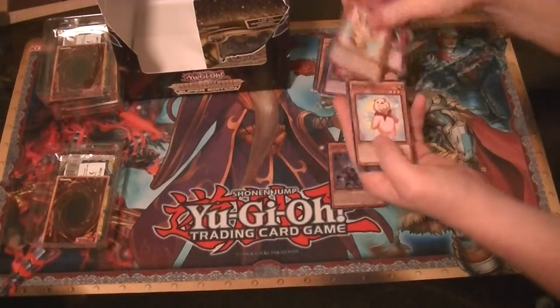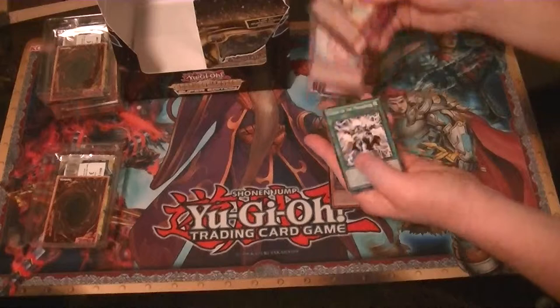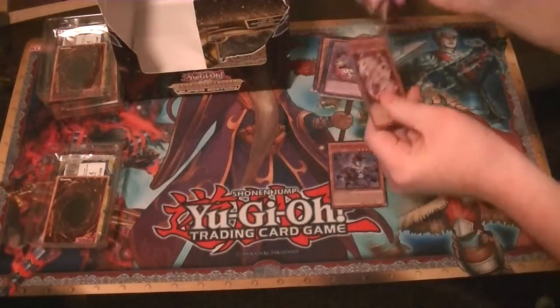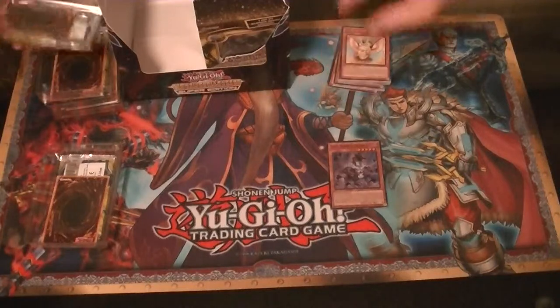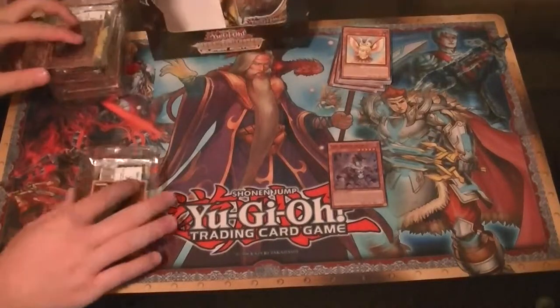We've got a Rare Fluffle out and a Bear. So, all Rares out of the first one — not a problem, that just means the latter half is loaded.